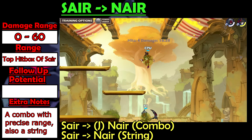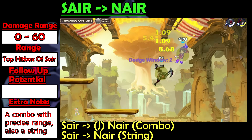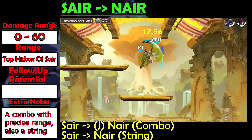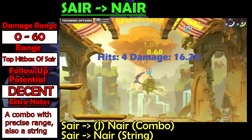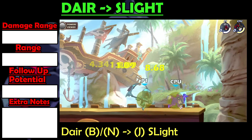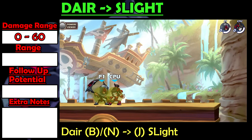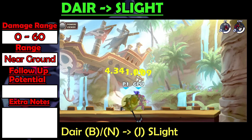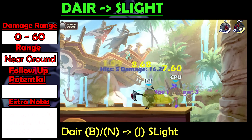It can also be a string if you hit the enemy in the middle of the hitboxes, in which case you would not jump and simply Nair forwards. This string has decent follow-up potential. Dair into Sightlight is a quick string that works at 0 to 60 damage. The trick is to land the Dair close enough to the ground that you're able to instantly go into a Sightlight when you finish the Dair.